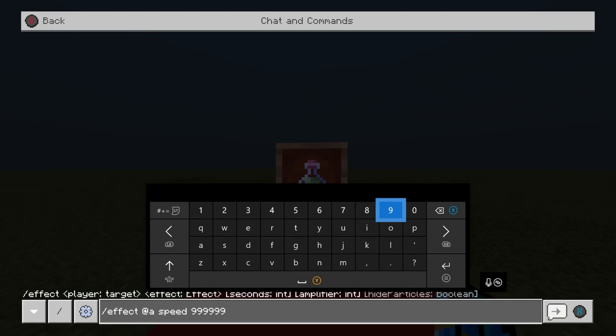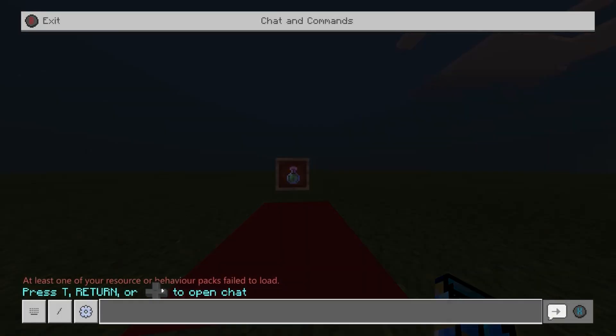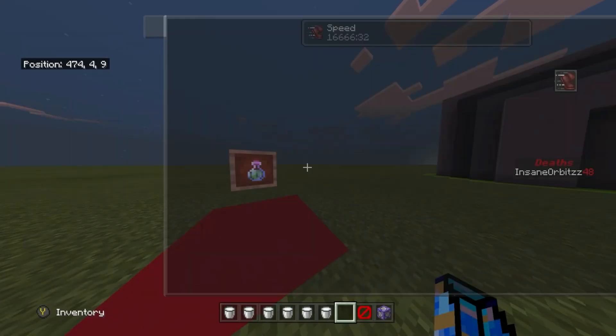Then you choose the power — how powerful you want the effect to be. I want it to be the most powerful, which is 255. Then you can either have it set to false, which shows the particles, or true, which hides them. Because I don't want the particles showing, I'll set it to true. You can see on the side that I now have speed.